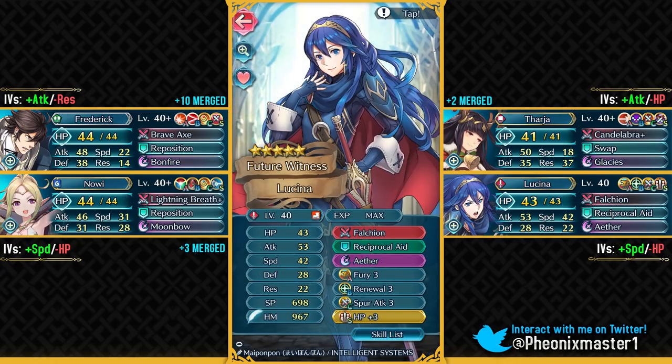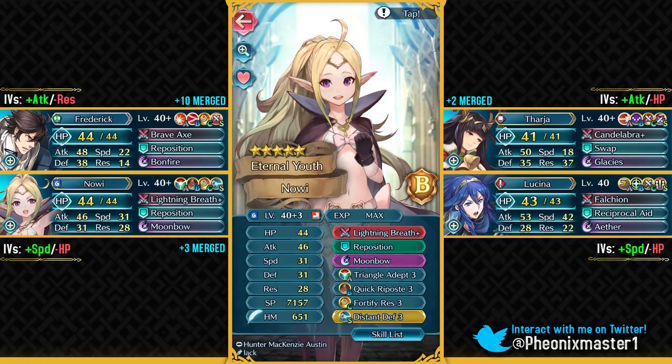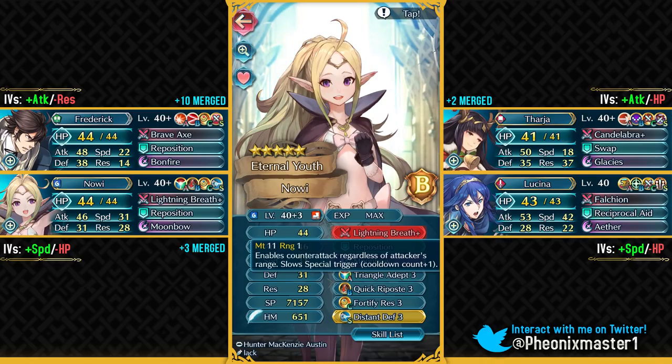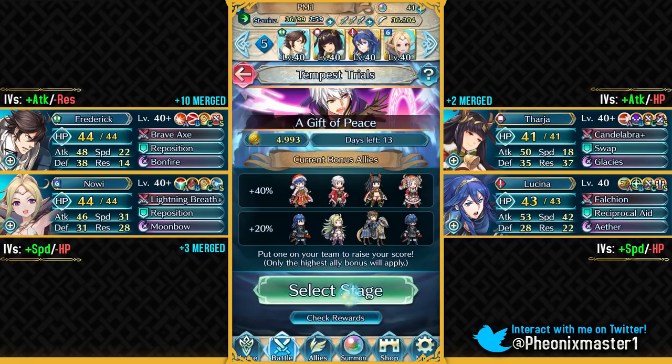I've got my Lucina as a passive healer with Renewal, Reciprocal Aid and her Falchion, so she can be pretty helpful to my two enemy phase units. And then I've got my Nowi with Triangle Adept and Quick Repose set. I've not refined Lightning Breath because I'm saving Refining Stones for my Tharja, and I've not given her Steady Breath either — just rocking the old set with Triangle Adept and Quick Repose. So this is gonna be my team.